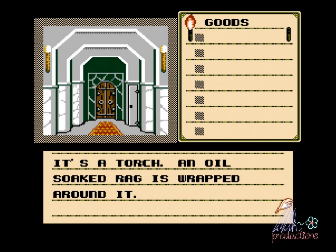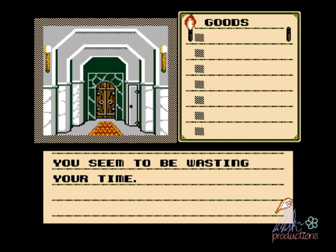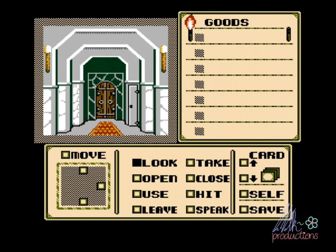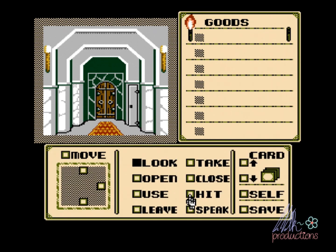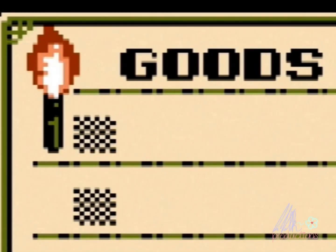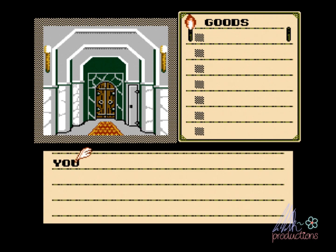It's a torch — an oil-soaked rag is wrapped around it. I guess that's another torch. So I just have to look around and hope that I find something. I can use spells, but there's nothing that really makes sense. We don't have any goods. Also, there's apparently a time limit in this game. You see this torch up here? If that light goes out, it's game over. We don't have time to dilly-dally.